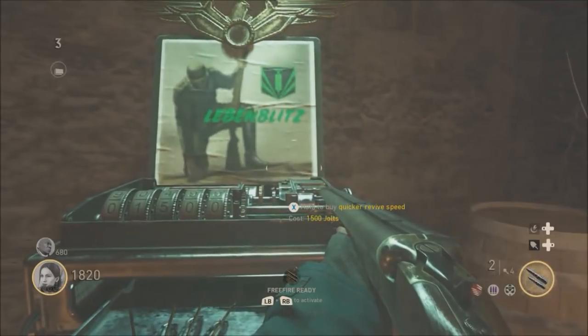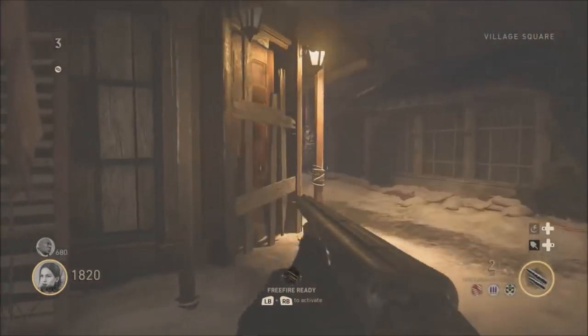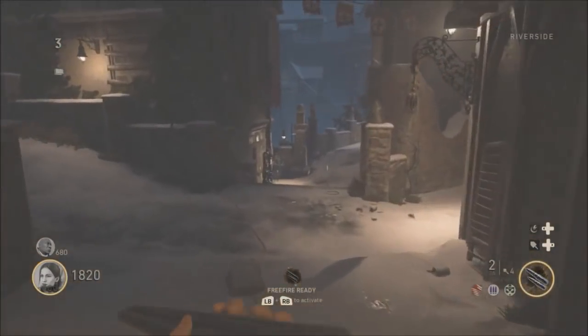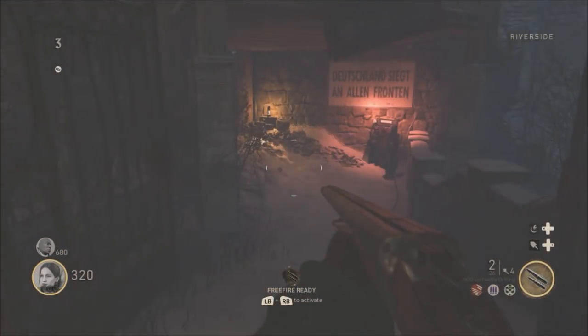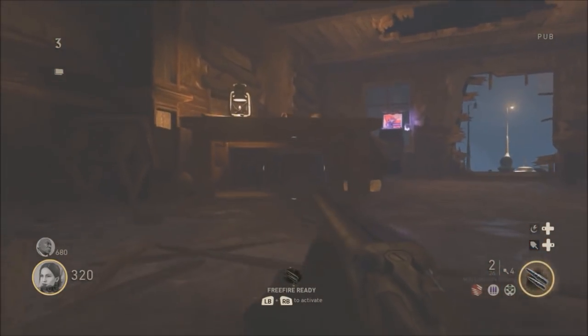This one you can do in solo. If you're going to do it solo, grab quick revive. Then open up the first gate, make a left — the first left — open up the second gate, come all the way down these stairs, and then unlock the third gate into the beer house. Once you go up this little ramp, you want to crouch and push forward until you can't anymore — it's like a little corner.